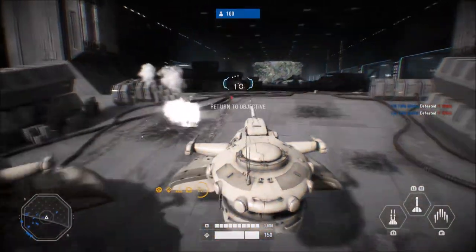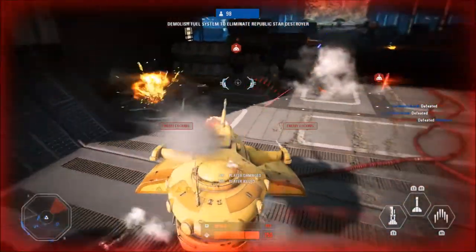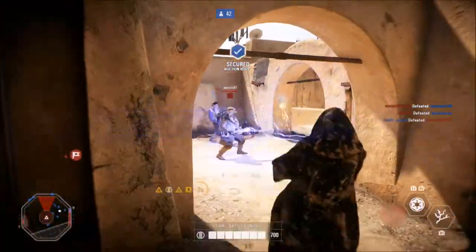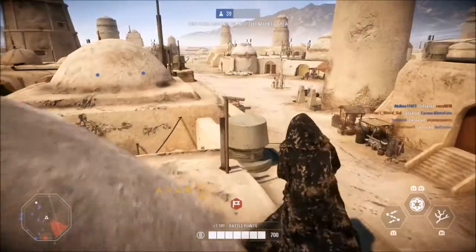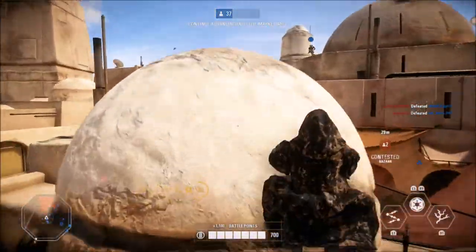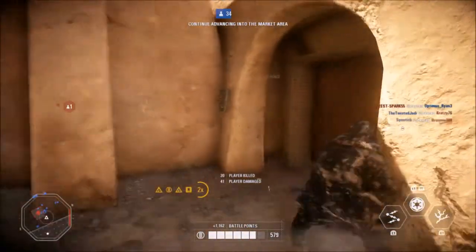They're finally giving the Wookiee Warrior that much-needed nerf — they won't be able to spam-kill heroes anymore. For the Specialist class: reduced scope glint size, added scope glint to the EL-16 HFE, A280 Pulse Rifle, and Captain Phasma's F-11D; reduced heat per shot for the Vulcan 38X, E-5S, DLT-20A, DLT-19X, A180, and DLT-19D; and increased the burst per minute of all Infiltration variants from 100 to 130, finding a balance after previous nerfs.